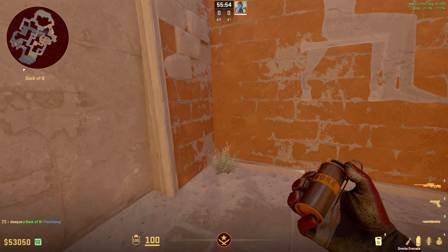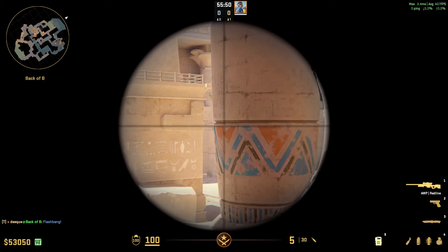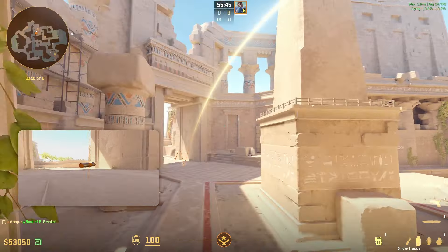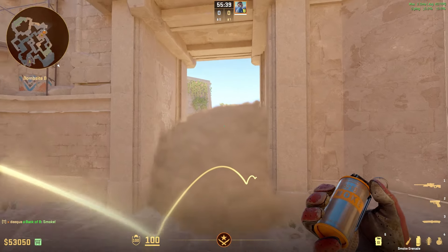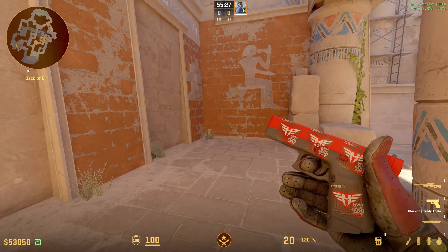If you want to smoke off main from the same corner, aim at this gap right here, then run a bit forward and do a jump throw. This gives you a perfect main smoke without exposing yourself too much by going out into the open. It lands really fast, blocking anybody looking towards you.